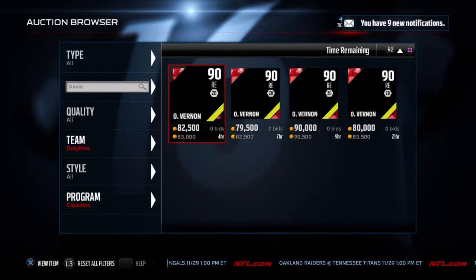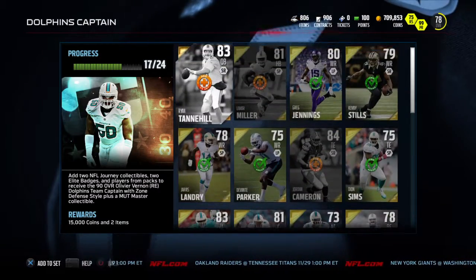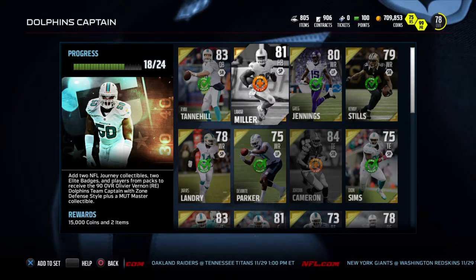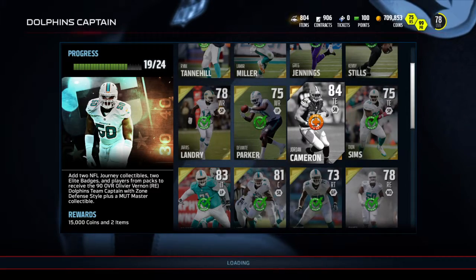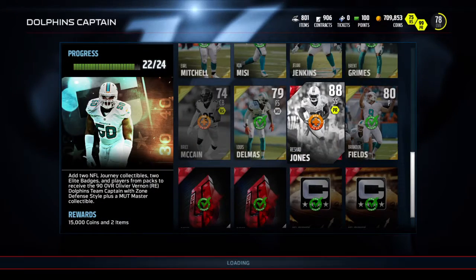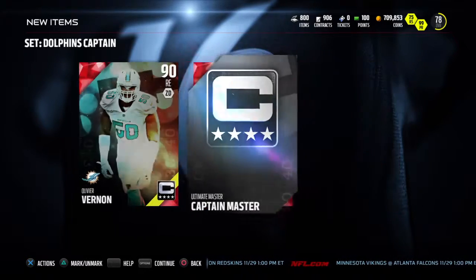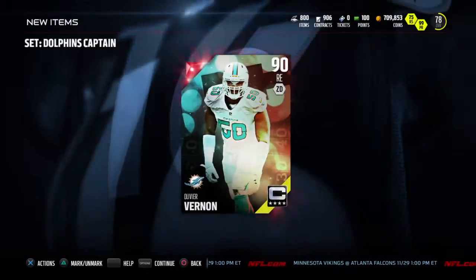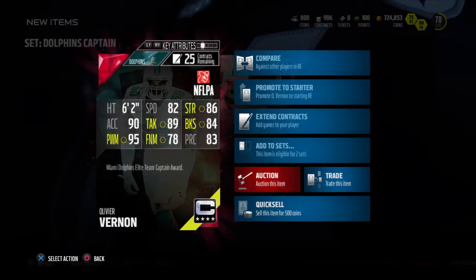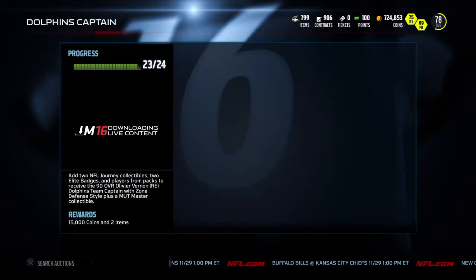At least I know the payout will be worth it once we're done with it. Alright, so last, we got everything bought. So I start adding everything — that'll be another set closer to being done. Rashad Jones. There we go, 15k, and we get the Oliveira Vernon — however you want to pronounce that. It's letting me add it to a set from here. We'll put him up for one hour and see if I can squeeze out 90k. I'd like to get 90 out of him. If he doesn't sell, then I'll just put it back up for 80.